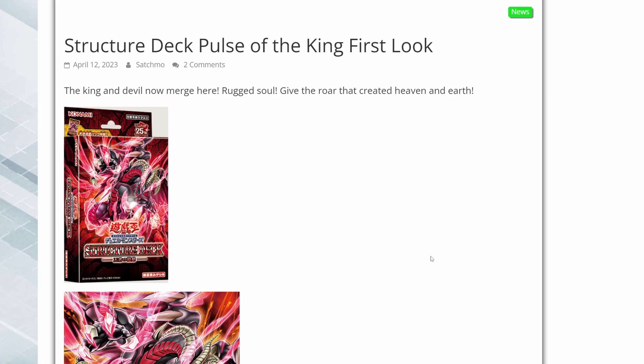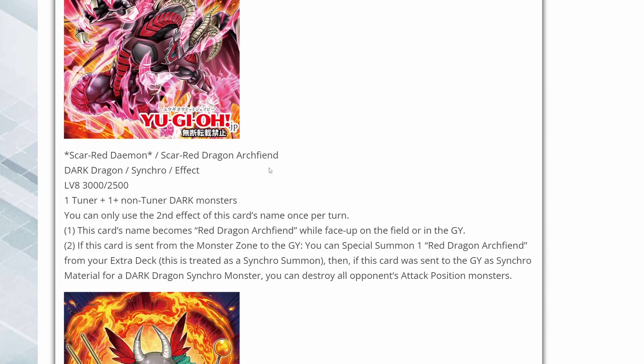Hey guys, it's Merbo CCG back in the video. This is going to be going over the first look of the structure deck Pulse of the King. You can see this is basically Jack Atlas support through Scarlet Red Dragon Archfiend. We can see in the box art that there is a new Red Dragon Archfiend right here.